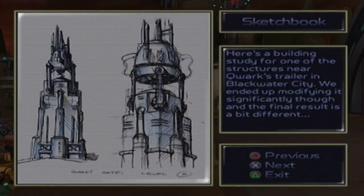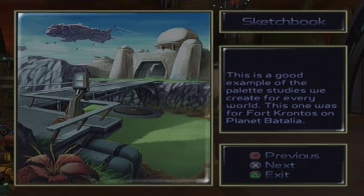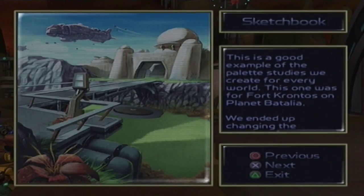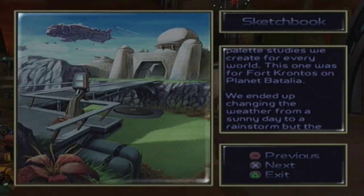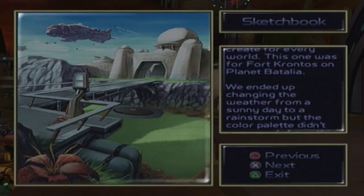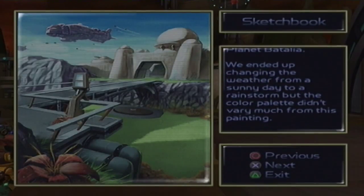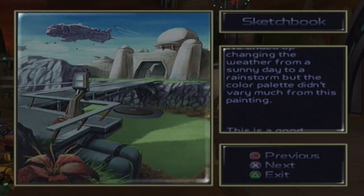Here's a building study for one of the structures near Quark's trailer in Blackwater City. We ended up modifying it significantly, and the final result is a bit different. This is a good example of the palette studies we create for every world. This one was for Fort Quantus on Planet Battaglia. We ended up changing the weather from a sunny day to a rainstorm, but the colour palette didn't vary much from this painting.